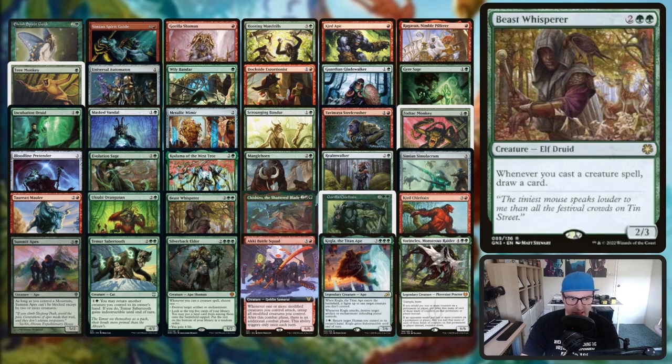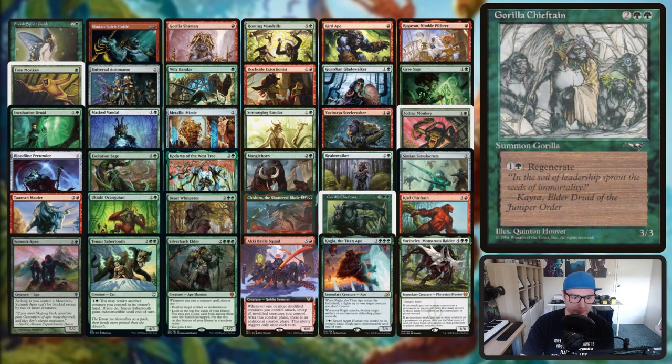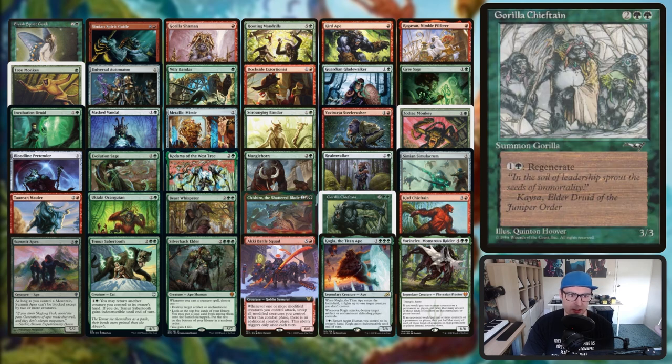Beast Whisperer - cast a creature spell, draw a card. Then we've got Chishiro the Shattered Blade - whenever an aura or equipment enters the battlefield under your control create a 2/2 red spirit creature token with menace, and at the beginning of your end step put a +1/+1 counter on each modified creature you control, so things with counters get even more counters. We've got Gorilla Chieftain, just another gorilla.